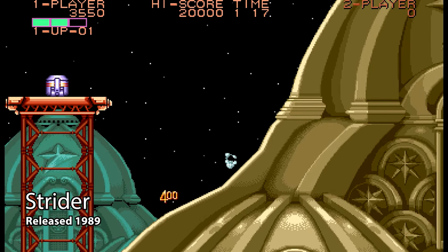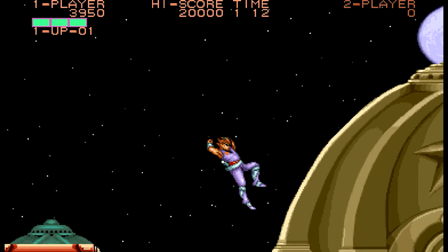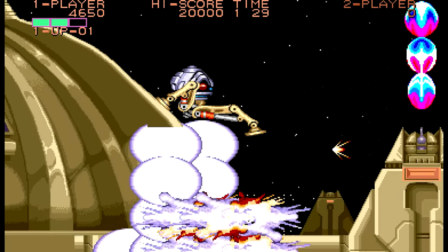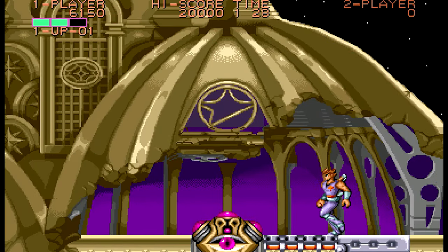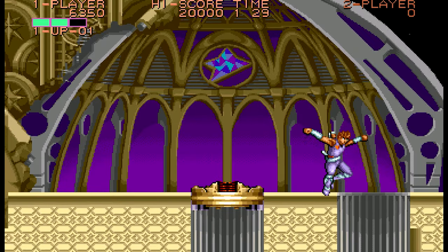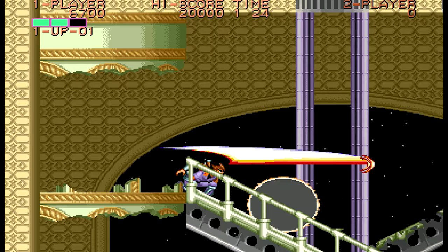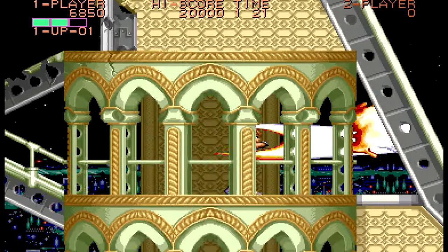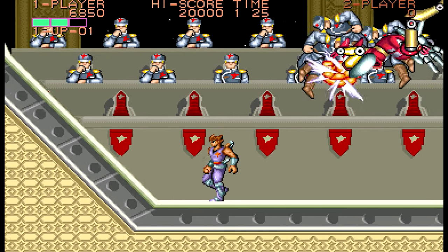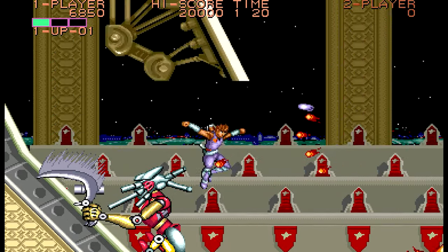Strider is one of the coolest looking action platformers of its era, with each stage often in wildly different locations. Playing as Strider Hiryu, you start off in a futuristic Russia and make your way through the likes of Siberia and the Amazon, armed with an obscenely large plasma sword. What made Strider so unique at the time is the character's agility — he can run up all manner of slopes, cling to the underside of ledges, and has the sort of dramatic long jump that would make Sylvester Stallone in Cliffhanger jealous. It's a wildly unstable game with glitches and flickering all over the place, and you always get the feeling it's one big explosion away from completely packing in. But somehow it always manages to scrape through, and in a way it almost feels better for it — as both you and it have survived to fight another day.